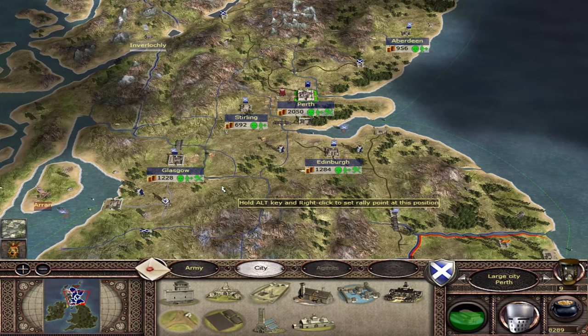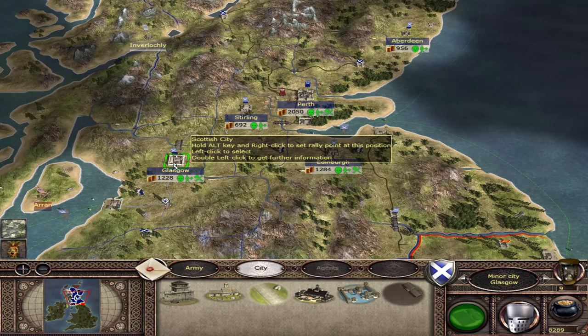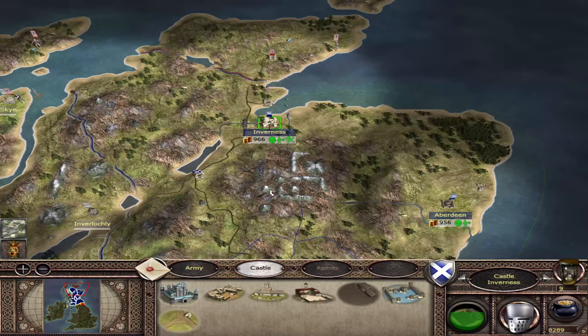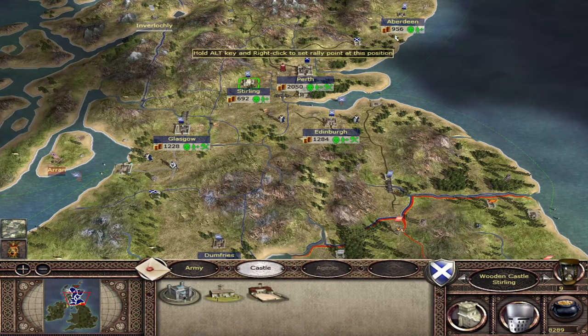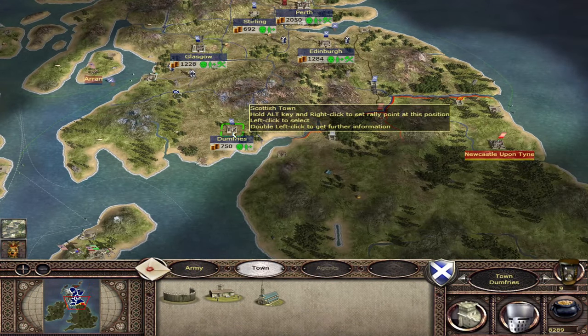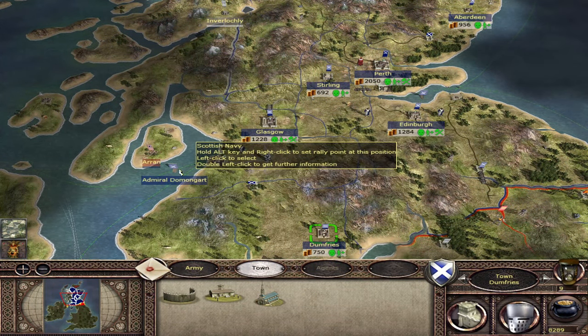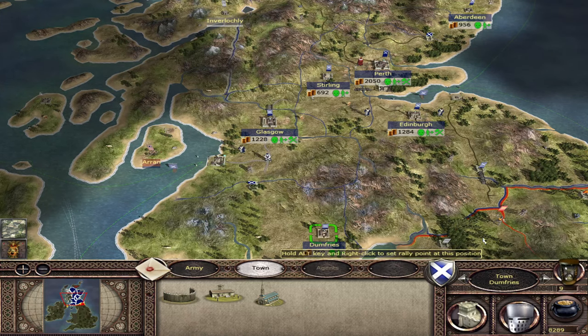Okay, so I'm now at turn 9. As I was saying, I've only invested money in Glasgow, Edinburgh, Perth, and Inverness. Stirling, Aberdeen, and Dumfries remain the same as when we started the game. So we need to pass one more turn.